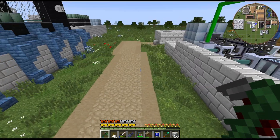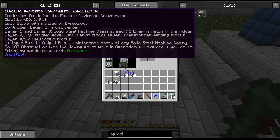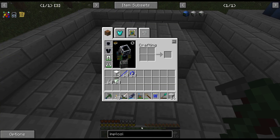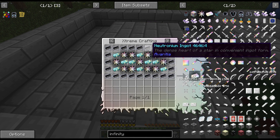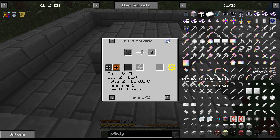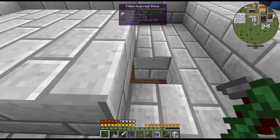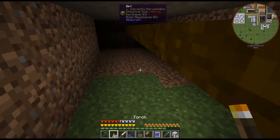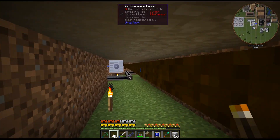I've gone ahead and expanded out here — just a small little building. The only thing that's going to be in this is the implosion compressor, because it needs UEV power. If we look at the infinity ingot stuff — the cosmic neutronium — this needs UEV, and we can get it using iTNT or the electric implosion compressor.